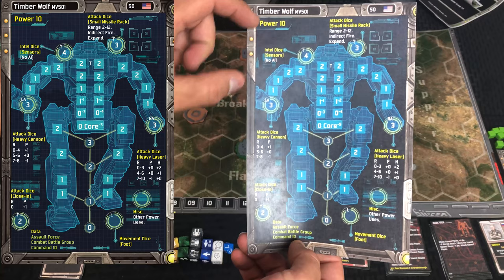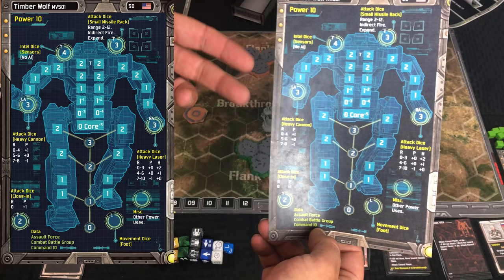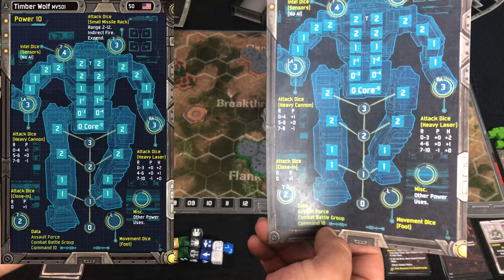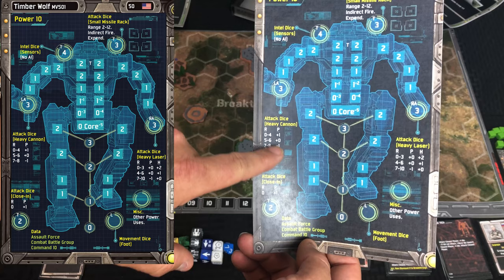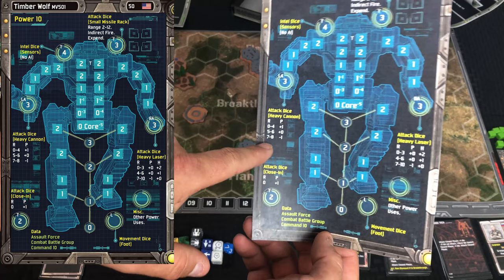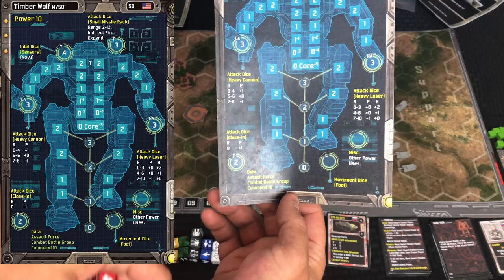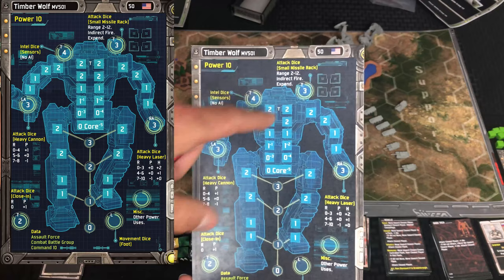As an example, say we spend three power for our activation and activate the left arm to fire the heavy cannon. For each power cube you choose to spend — because this is the max, not the required amount — you get that many dice. So if we spent three power cubes on the left arm heavy cannon, we'd get three red attack dice. Depending on the range, you can have modifiers: for this heavy cannon at far range you lose one penetration, but at short range you gain one penetration.